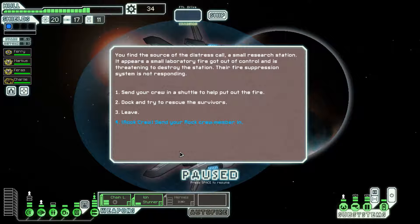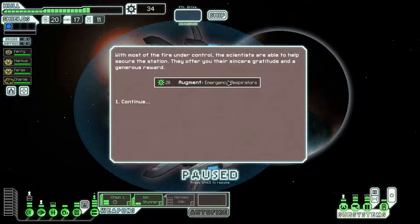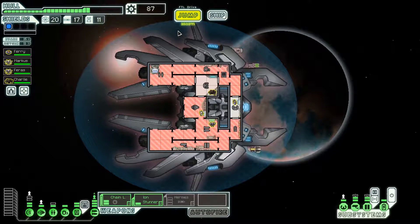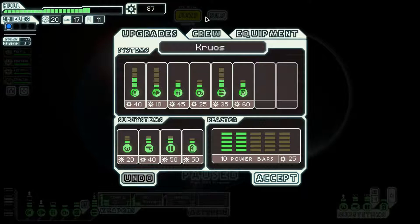I love this encounter when we have a rock crew member. It's a small research station on fire that can't put it out, but our rock crew member is immune to fire so we're going to send him in. Your rock soldier tears through the airlock directly into the fire - as much fire suppressant as possible into the heart of the blaze and eventually the fire starts to die down. They give us emergency respirators, which we already have, so it just turns into 25 scrap. That was worth 53 scrap from that one encounter alone - pretty dang good.